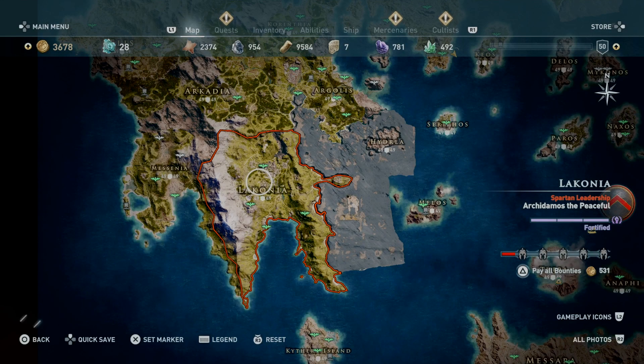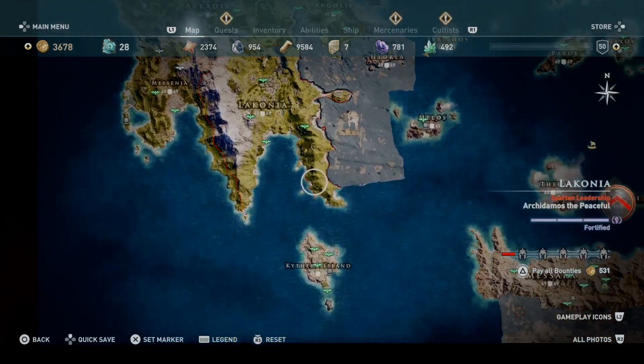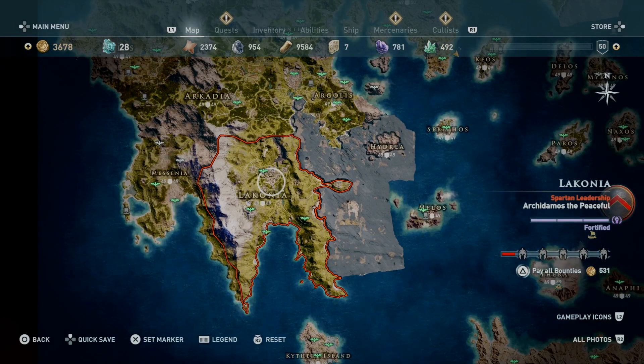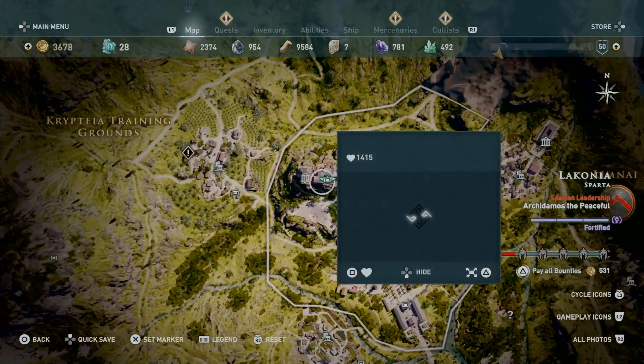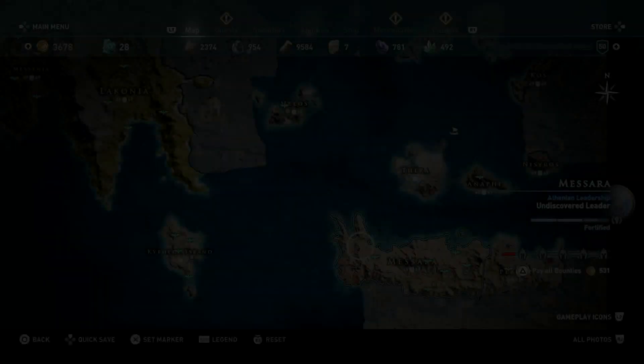For the chest piece, head down to Lakonia, which is on the right side of Messenia, under Arkadia and above Kynouria. Go to Sparta and head to the upper left to find the Temple of Athena. There will be a few enemies around but not too many — just kill them, pick up your treasure, and dip out.